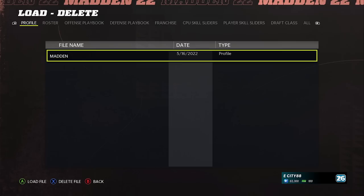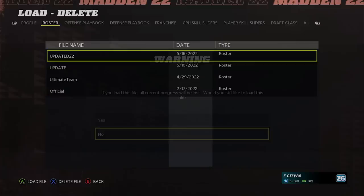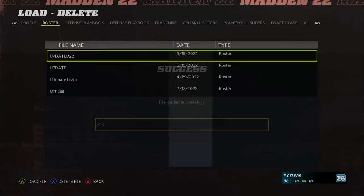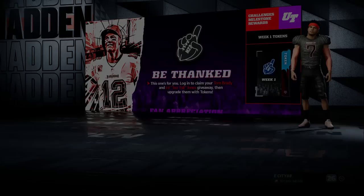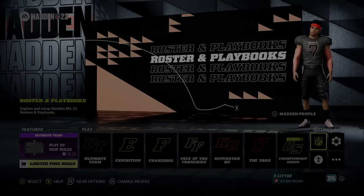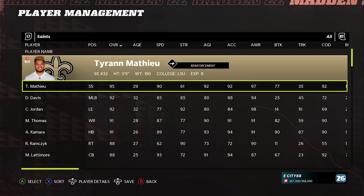Your regular Madden profile roster — the official one — is going to be active. So now you're going to scroll over to Roster. Here are the different rosters you have. We just downloaded Updated 22, so we're going to click on that and click Load File. Click yes, it's going to take a quick second to load. Now back out, and we want to make sure the roster is good because sometimes it doesn't load properly. Go back to the NFL shield logo and click on Edit Rosters, then click Manage Players to make sure everything is accurate.